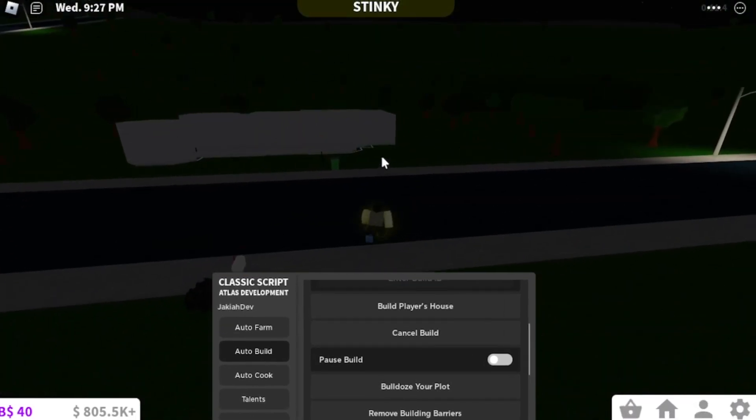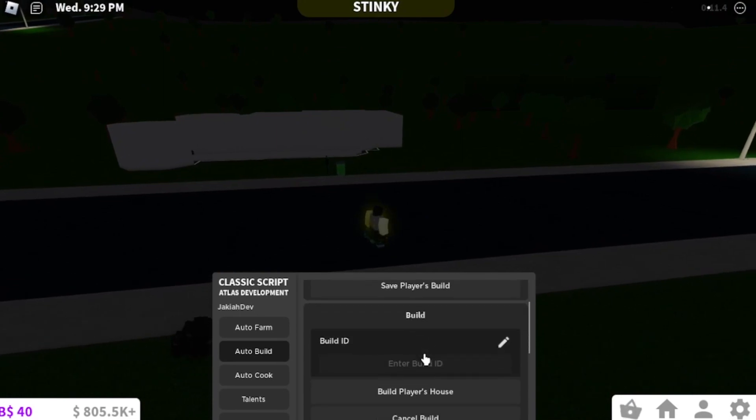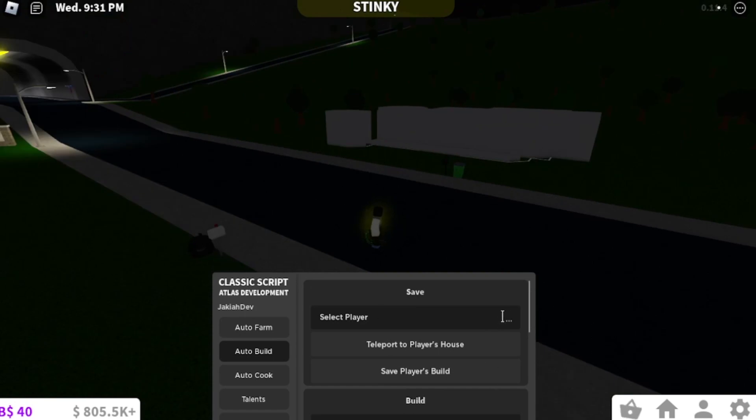If you want to get build IDs to build something, you'll go into a Discord that has build IDs, or you can get them from your server. So if you select a player and say you want that person's build, you teleport to their house.